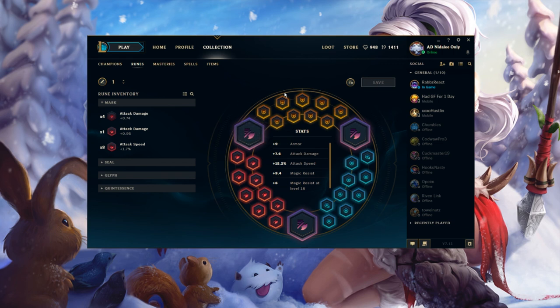For runes: I'd do five armor and the rest scaling HP, but I don't have that on this account because I don't have a lot of IP. Then I have scaling magic resist, and the rest are flat. I take one attack speed rune here.